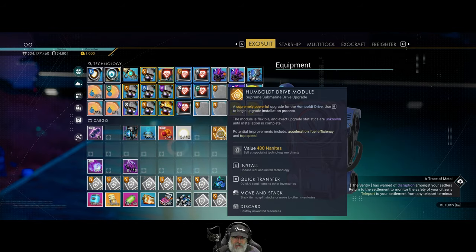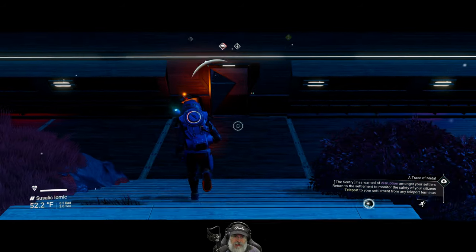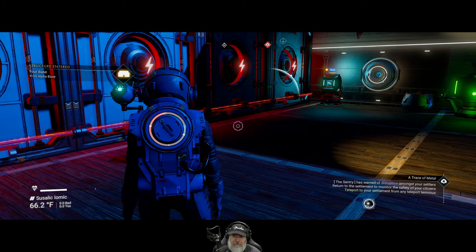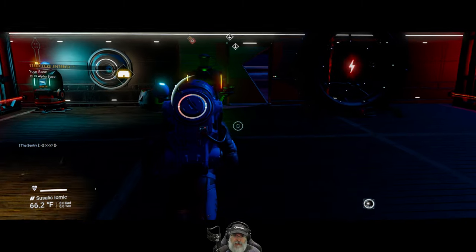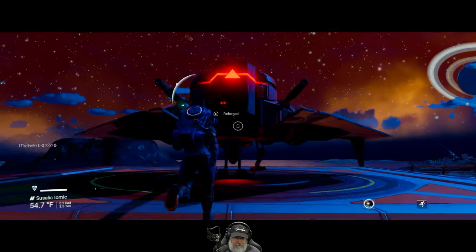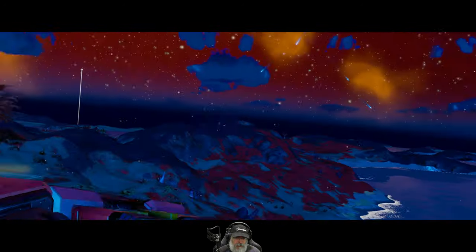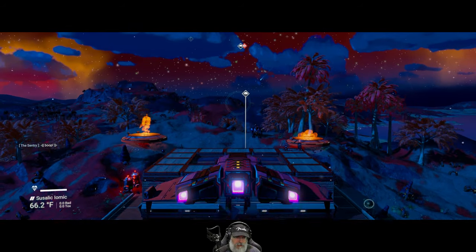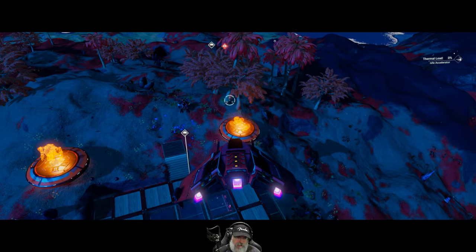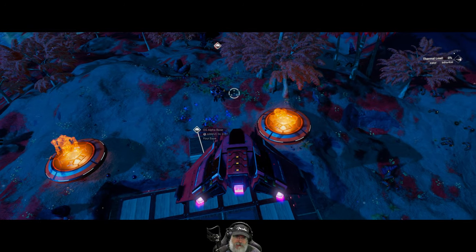We have a Humboldt Drive Module — I think we bought that to save it for when we get the Nautilus aircraft. We're out of power here again too. Let's just go up to our freighter and go from there. If I don't put him back on his thing, what does he do?